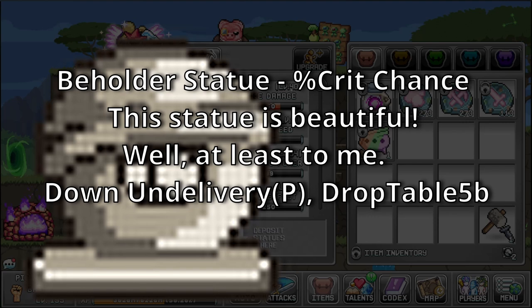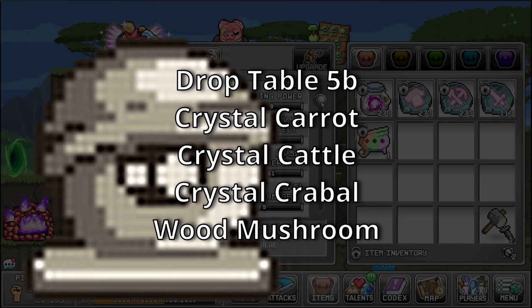Beholder Statue — bonus: Crit Chance. This statue is beautiful, well, at least to me. Sources: Down on Delivery, and Drop Table 5B, which is a rare drop table for Crystal Carrot, Crystal Cattle, Crystal Crabball, and Wood Mushroom.